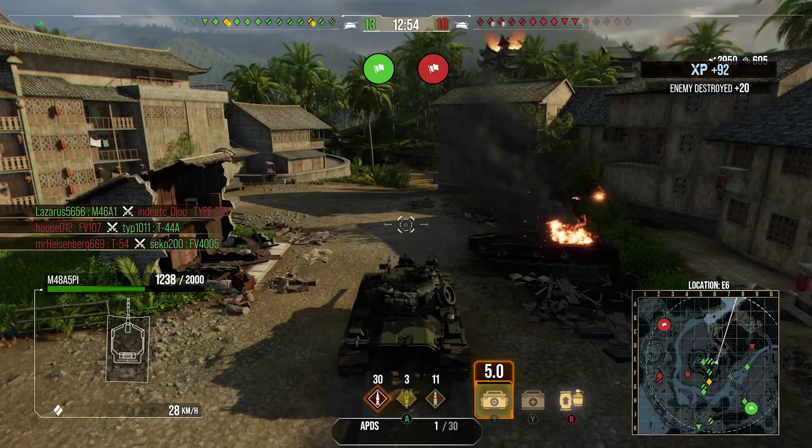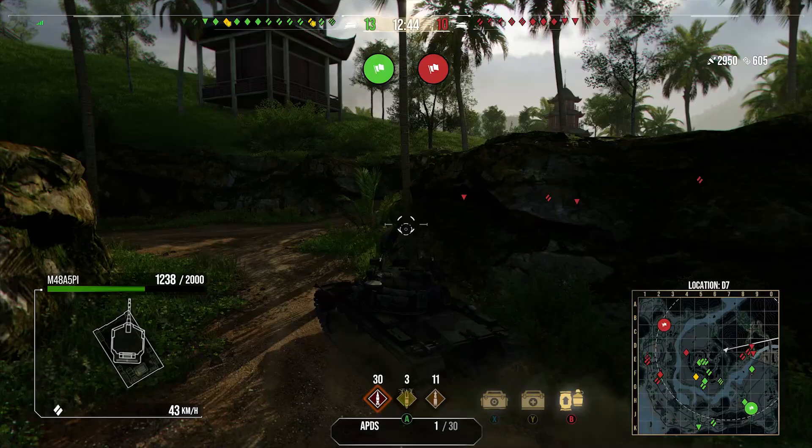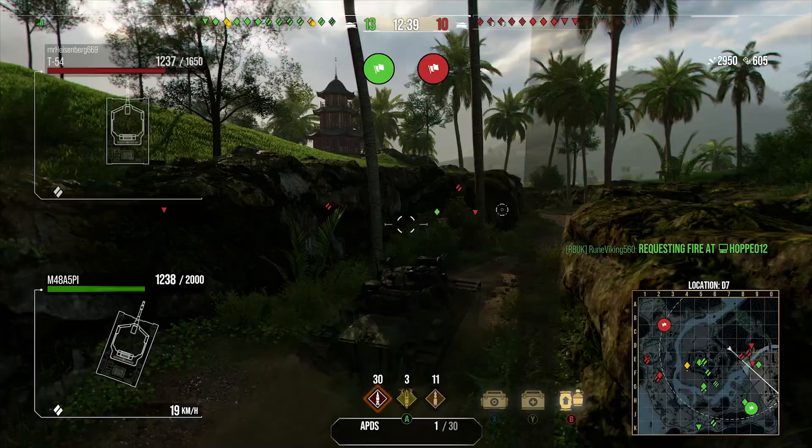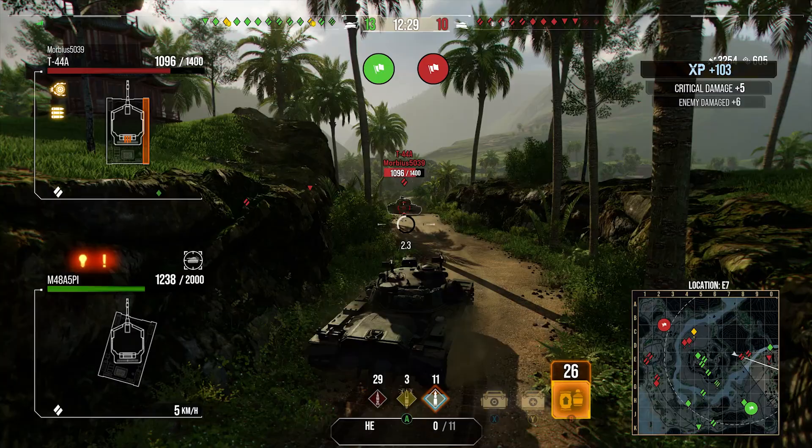In terms of equipment, I run Rammer, Vert Stabs, and Ammo Swapper. The Gun Rammer makes the DPM 10% better so it can be pretty decent. The Vert Stabs make the gun 20% more accurate, which you obviously want. And the Ammo Swapper because you have some pretty dirty HEP rounds.